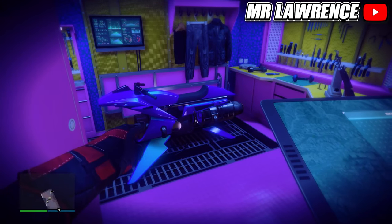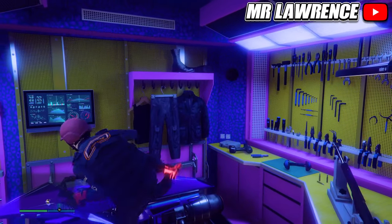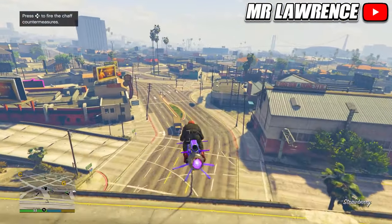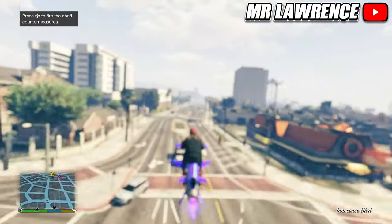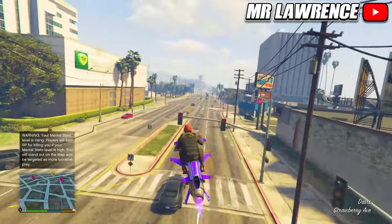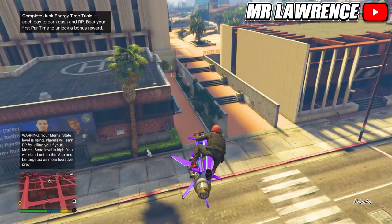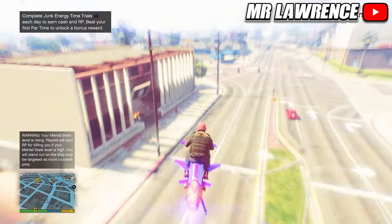Once you've applied all these tips and have some money and a higher level, I recommend working towards the Oppressor MK2. You first need to buy a Nightclub and a Terrorbyte to get it, and it costs around $10 million in total, but it's the best vehicle in the game — a flying bike with homing missiles that's fast and perfect for doing missions and travelling quickly. I really hope this video helped you out. Bye!